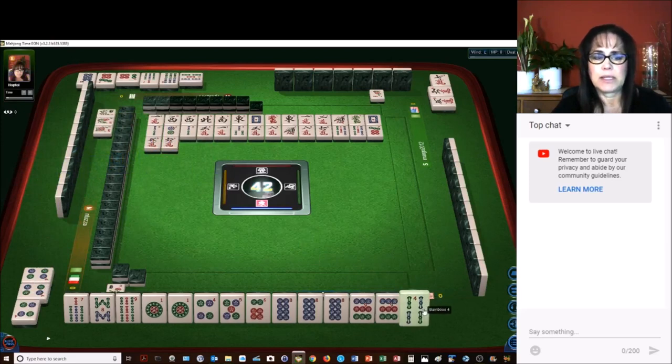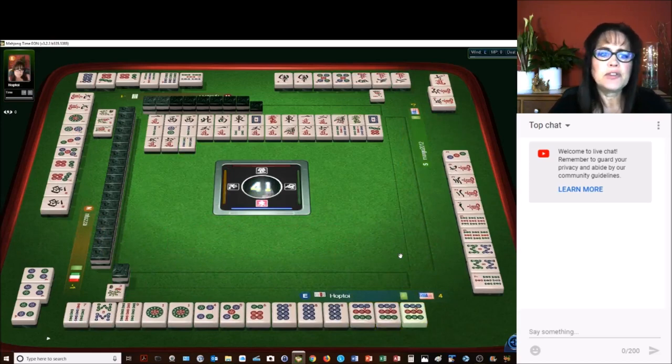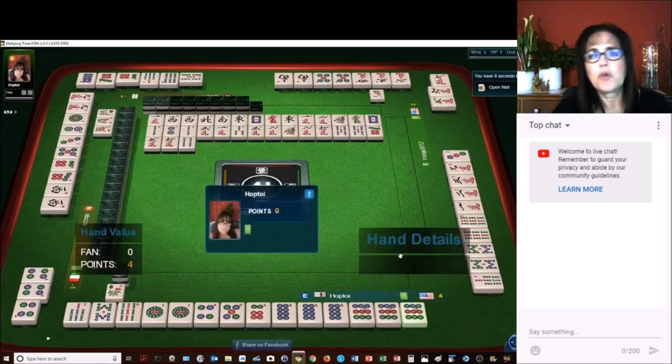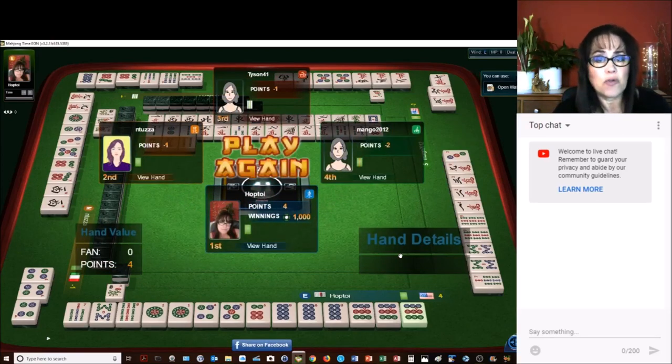Six characters — we can get rid of that. Four bamboos. Nine dot — there it is. Mahjong! Zero points, but you do get points for a win — four points for a win. We have zero fawn. This is a chicken hand table, zero point minimum, so you can win with anything. Four sets and a pair; the sets can be three in a sequence or three of a kind. There are four tiles of everything, so you could potentially have a four of a kind, but it's counted as a block of three. So there's a chicken hand.